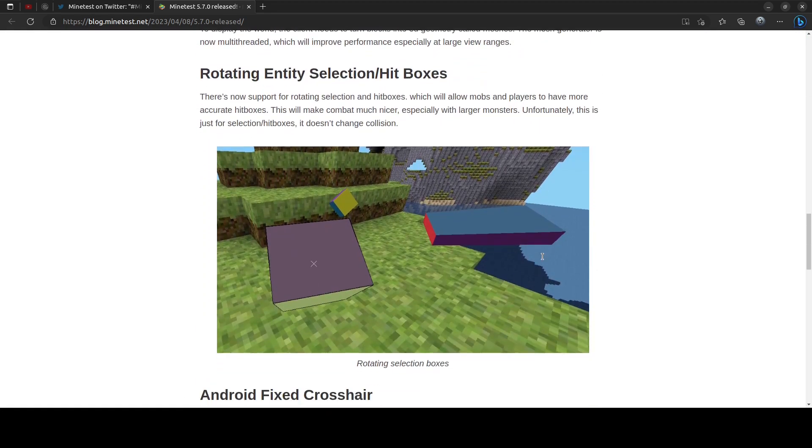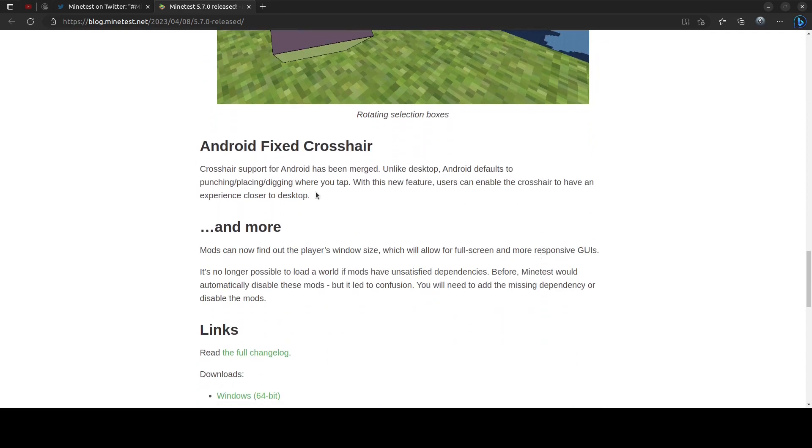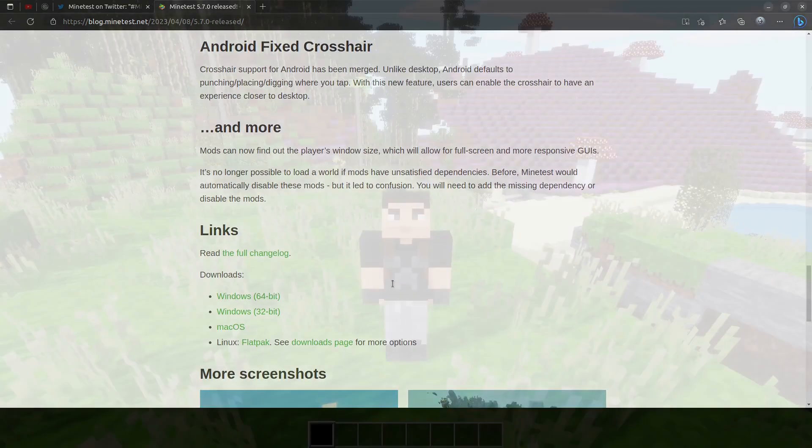When this update releases for Android, we'll finally get the option to enable crosshair, so no more workarounds in the config file. Just a quick disclaimer: these new visual features will not be available for Android because Android uses a completely different rendering pipeline from PC. Android uses OpenGL ES while PC uses OpenGL, and they are different enough to cause compatibility issues.